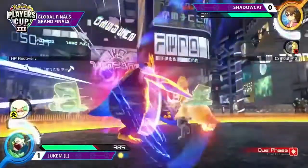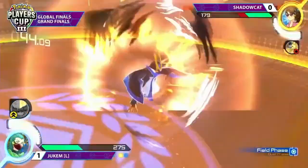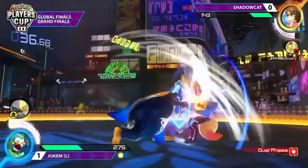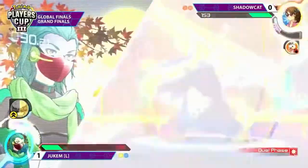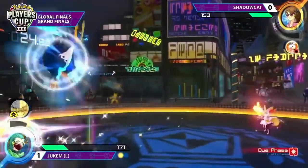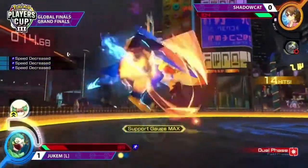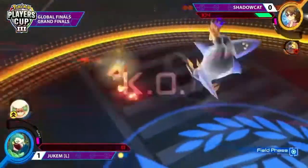These two players clearly play against each other a lot. The fact that they started off with such unique support picks and are already making some really heavy reads shows that they have that level of comfortability where they don't need to feel each other out and can go for some more obscure choices. Here at the corner, Shadowcat having to use the burst to try to get out of this pressure. We're seeing so much of this 4X — but not a full combo, a big drop right there. Burst from Jukum of his own to counter. Shadowcat is on the board.